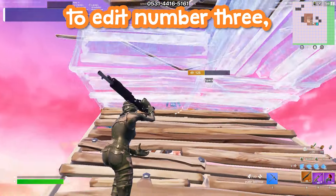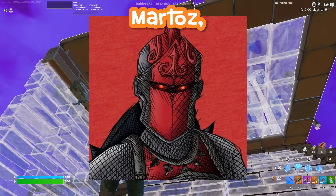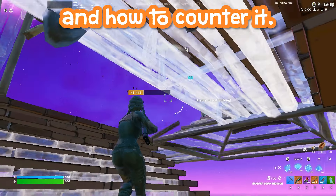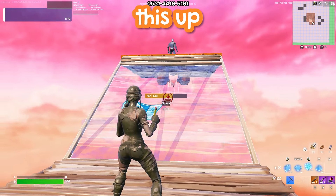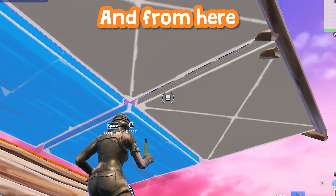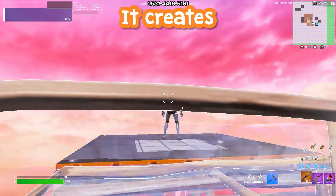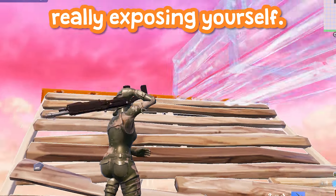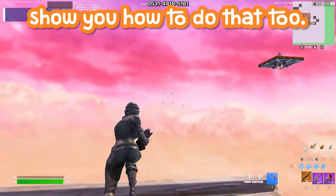Moving on to edit number three — the stair floor edit. A lot of people know about this one because of the famous player Martaz, but I'm going to take it a step further and show you how to do it and how to counter it, with advice from FNCS winner Peterbot. To set this up, place a stair beneath you, a floor above you, and edit the back tile or both of them. From here, you can put a stair above you or an edited cone. It creates a very small gap from which you can jump and shoot while never really exposing yourself — super safe and tough to counter.